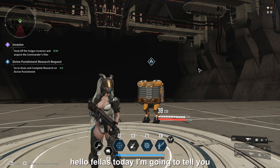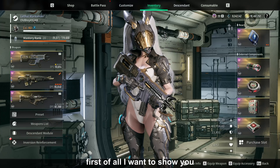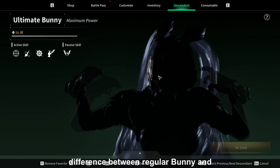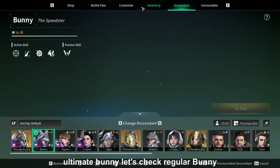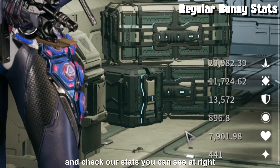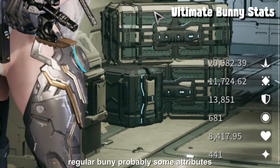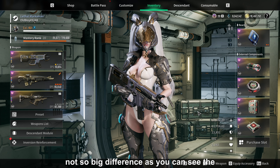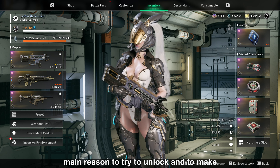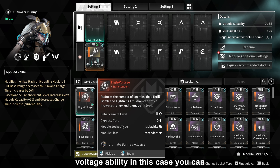Hello fellas, today I'm gonna tell you about the best Ultimate Bunny build after almost 500 hours in this game. First of all, I want to show you the difference between regular Bunny and Ultimate Bunny. Let's check regular Bunny and check our stats. You can see in the right corner my basic stats when I choose regular Bunny. Probably some attributes can be affected by some modules, but it's not a big difference. The main reason to try to unlock and make a build with the Ultimate Bunny is her High Voltage ability.